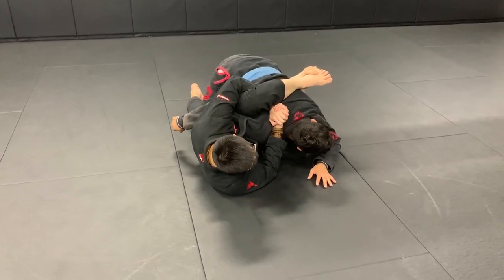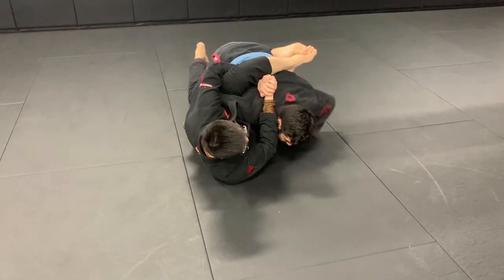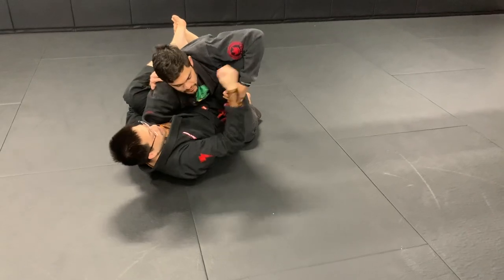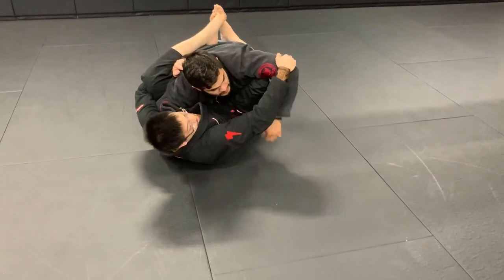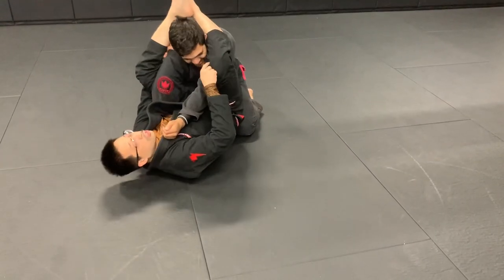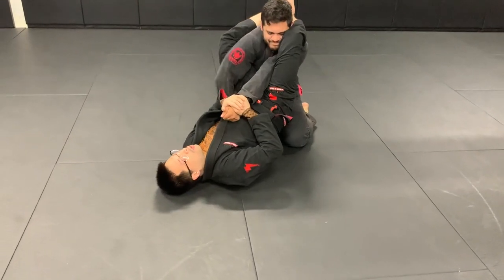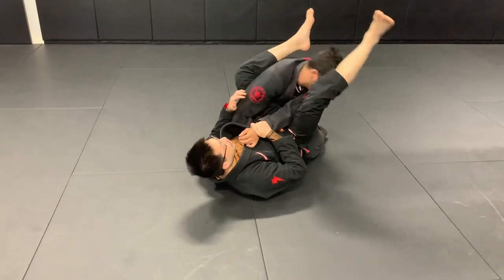If Daniel puts his hand on my thigh and tries to posture up, just like so — depending on where his arm is — if his arm is far like this, I can scoop his arm in and use my thigh here to push his tricep and catch his shoulder. As you can see, Daniel's face is uncomfortable. I can start attacking the armbar from here, or I can swing my leg over to make it a little tighter.